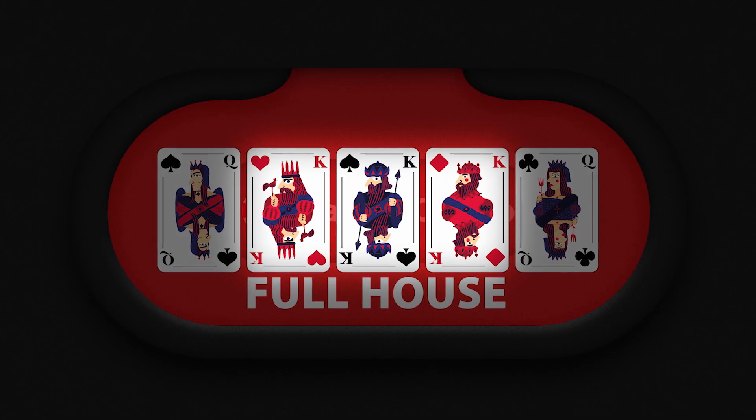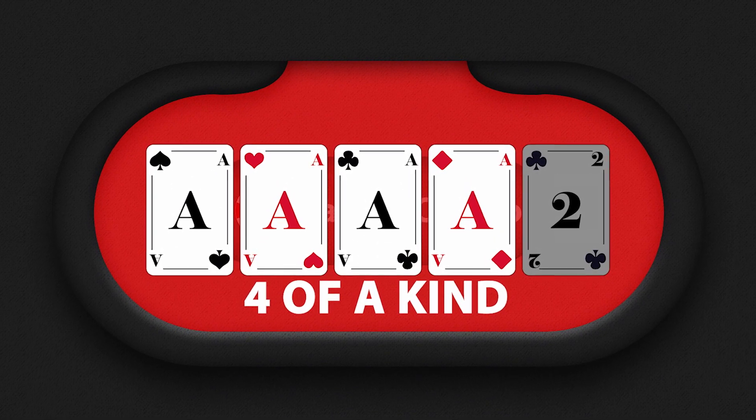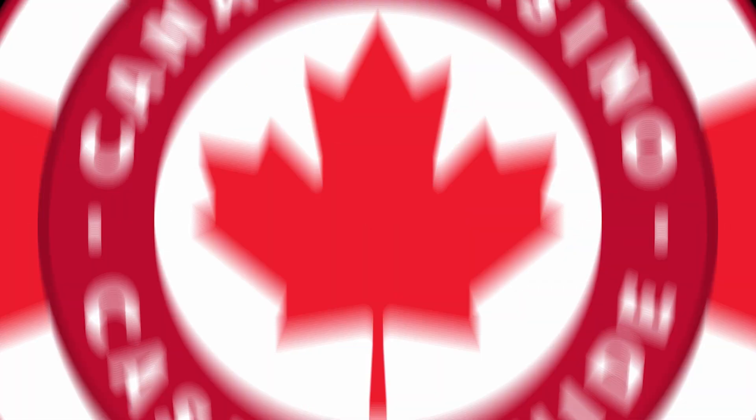After the flush comes the full house. This is when you have a 3-of-a-kind and a 2-of-a-kind. The 4-of-a-kind is pretty self-explanatory — it's when you have all 4 of the same ranked card in your hand. Next, in almost the best possible play, is the straight flush.